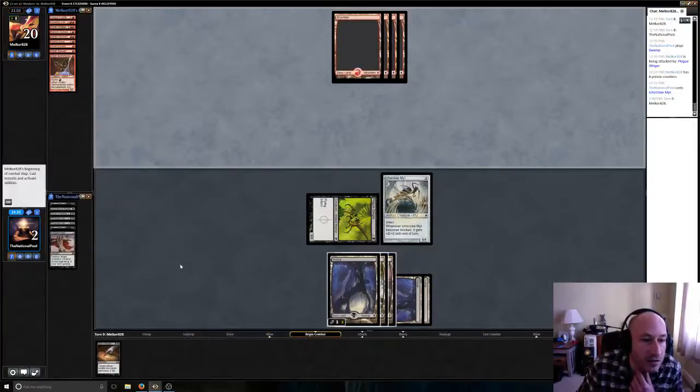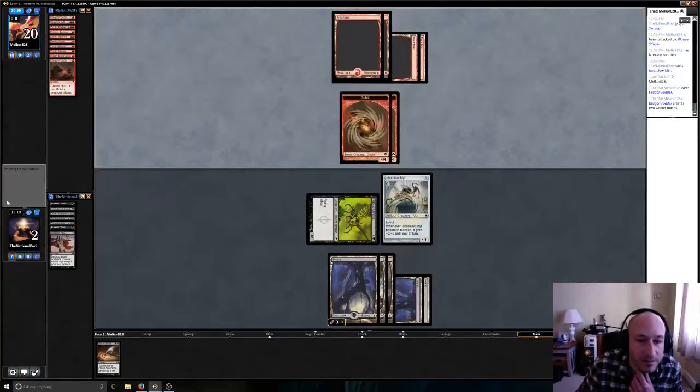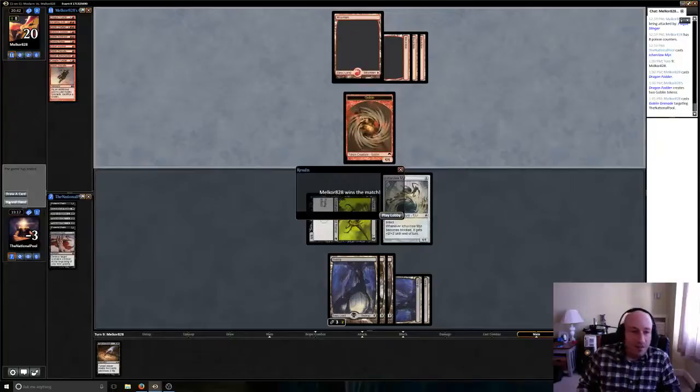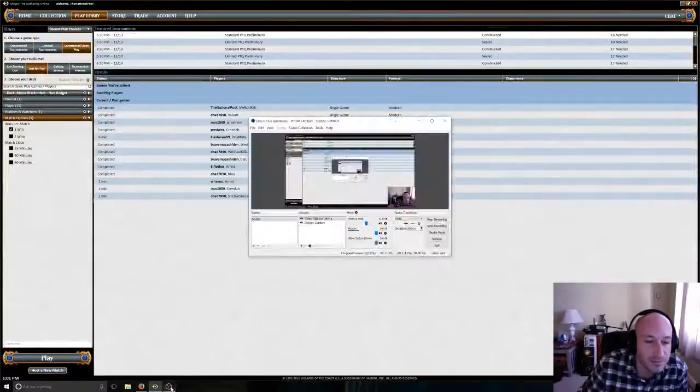He's got two cards in hand — nothing with haste I think. Unless — okay, create two tokens, so he's got a blocker for the mirror. We're dead to any burn he draws now. Oh Jesus — that's a good game, first time playing this deck. For everybody on YouTube, we'll see you tomorrow. Thank you all for watching — be sure to hit subscribe and thumbs up.